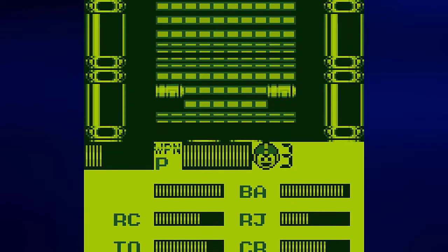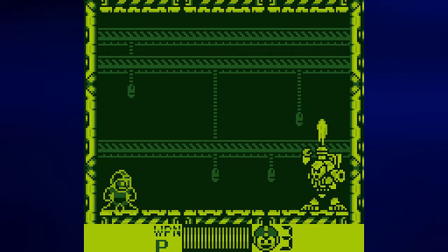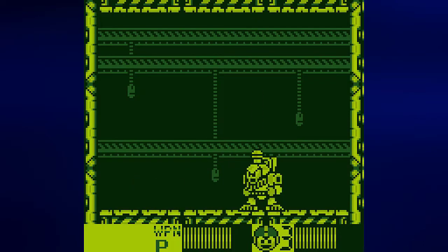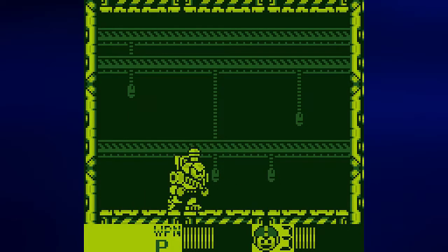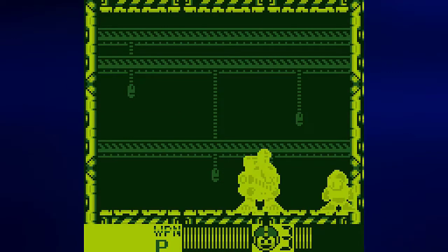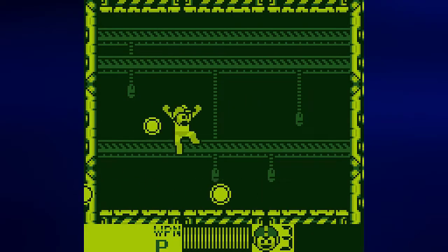Now it's time for the other robot master that I can beat with the Mega Buster — Charge Man. Just like with Toad Man you're better off — and I was trying to slide there and I couldn't do it. I need to use a health can, I need to use an energy can, stat. Hope that was interesting.